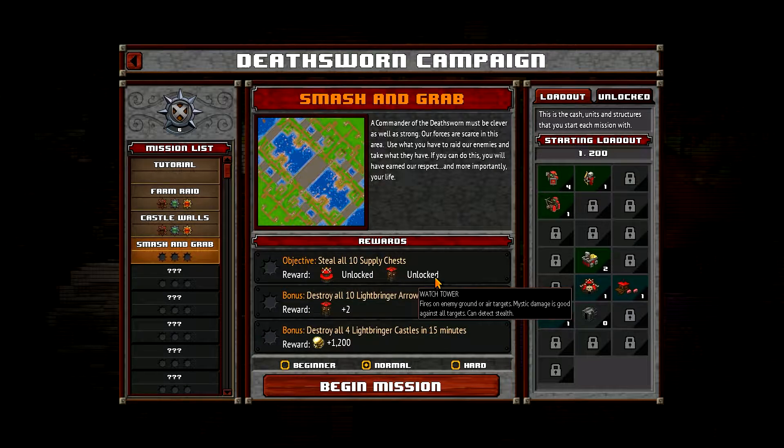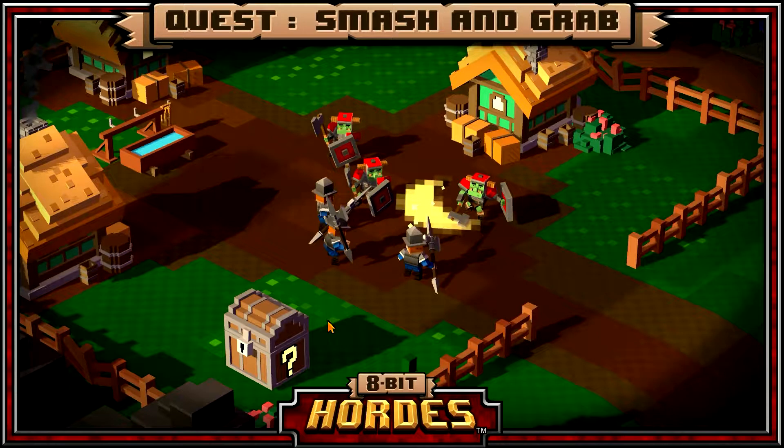So we have to steal 10 supply chests and destroy all 10 Lightbringer Aero Towers as a bonus, and destroy 4 Lightbringer castles in 15 minutes. The castles are definitely going to be our main focus, to get that time limit off our back.